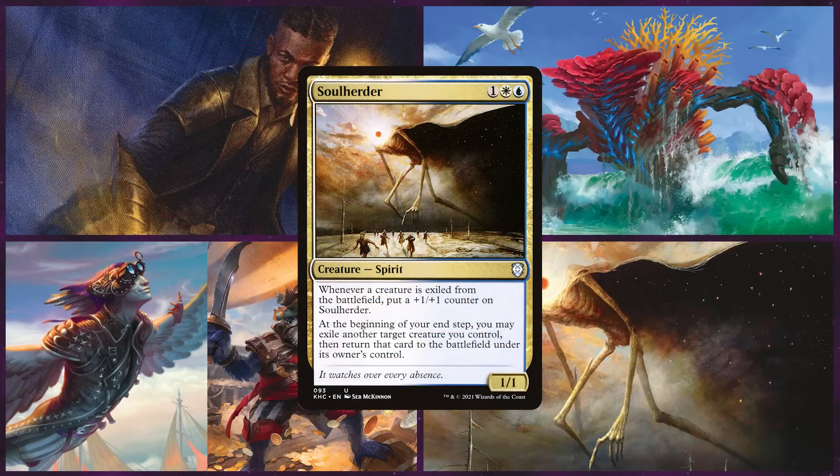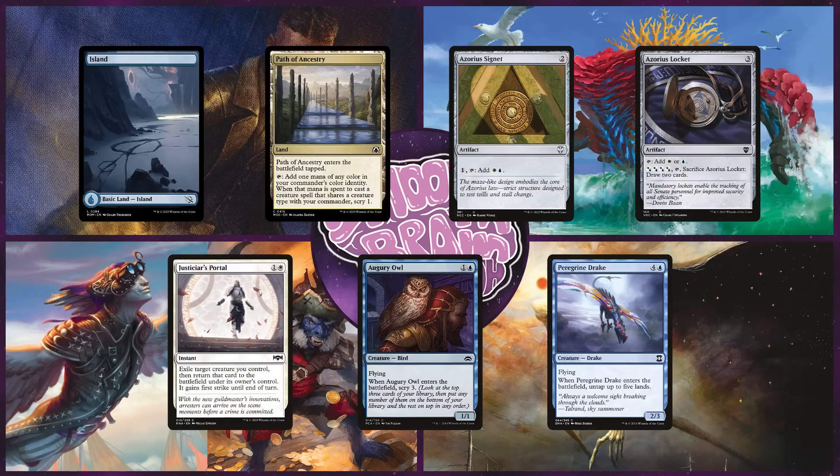Third is Cameron on Soul Herder. This is an Azorius blink deck, hoping to take advantage of powerful enter-the-battlefield triggers by blinking creatures every turn with this commander. He starts the game with an Island, Path of Ancestry, Azorius Signet, Azorius Locket, Justicar's Portal, Augury Owl, and Peregrine Drake.